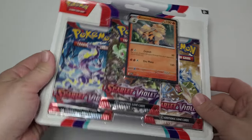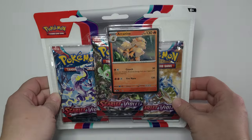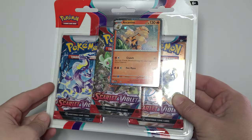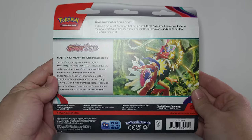What's up, people? You know what time it is. We got a blister pack here with three Scarlet and Violet base packs in it. It's got an Arcanine holo in it. We're going to pull this open and see what's inside.